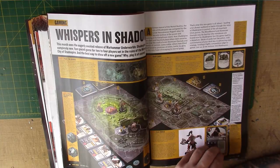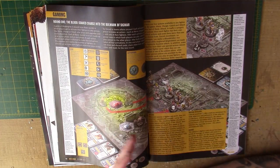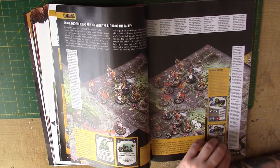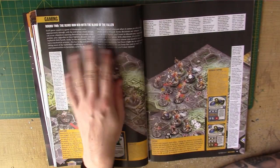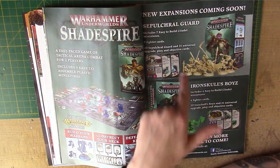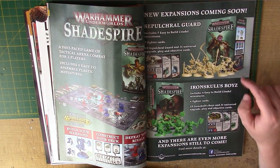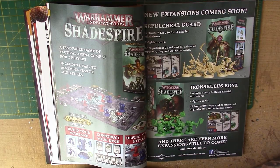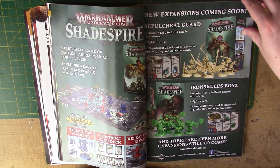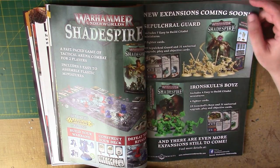We've got a section looking at Shadespire. It tells you all about the game and how the game works — well worth reading through if you're interested in picking the game up. It also has a little ongoing battle report as well. Very cool. And we have a little sneak peek at the expansion boxes as well. Really tempted to pick up the Death one — the miniatures look amazing. There's also one for the Iron Skulls — hopefully they'll do more in the future. They're all different coloured plastics to match the Force, which I like.